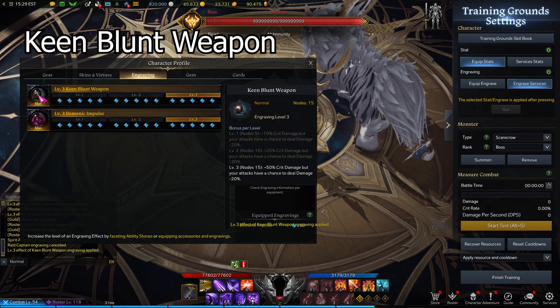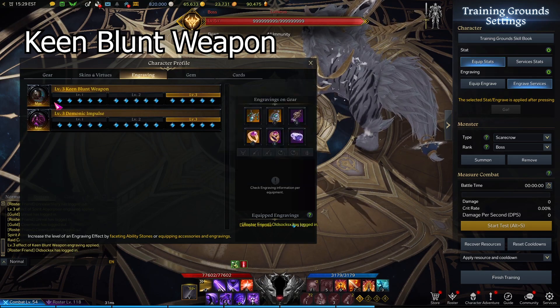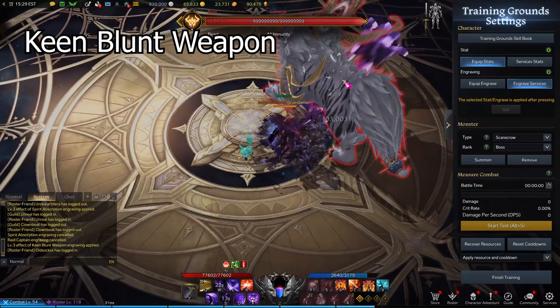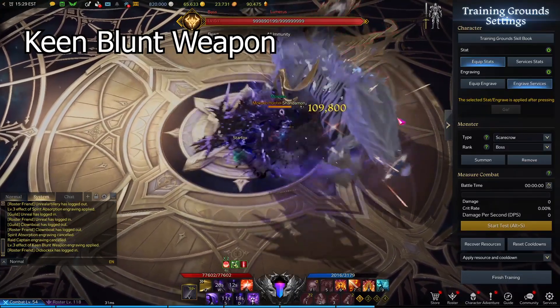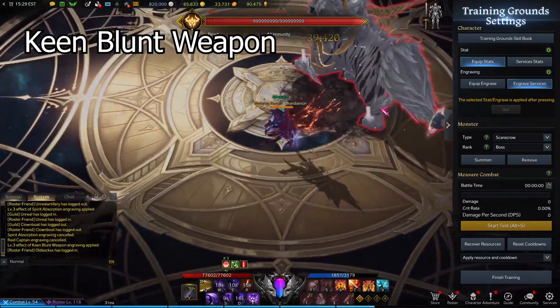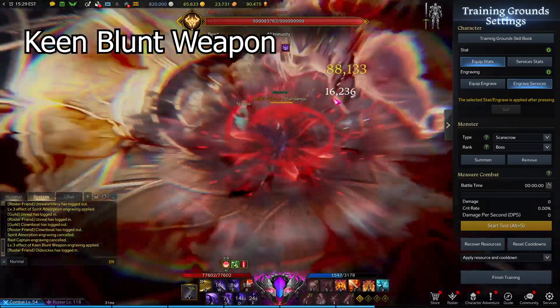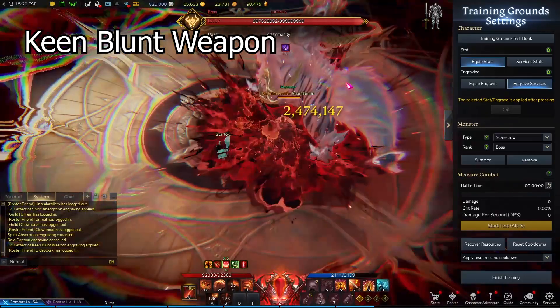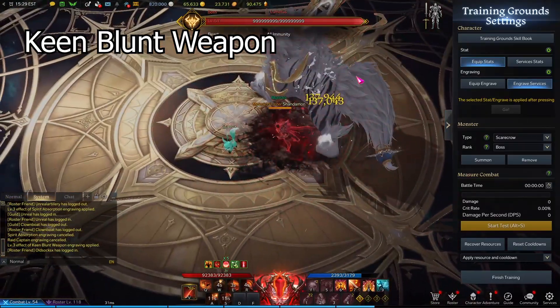Finally, Keen Blunt is an engraving you can take once you achieve a good crit rate. I would say the absolute minimum to take this is at 60% crit rate, but even then I would say go for more crit before you take it. It's probably something you can consider with Argos armor pieces. Pairing this with Adrenaline is also a good idea.